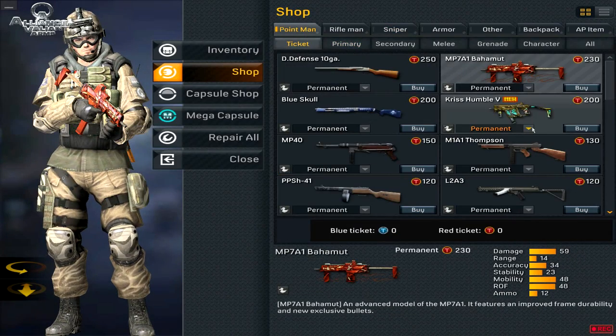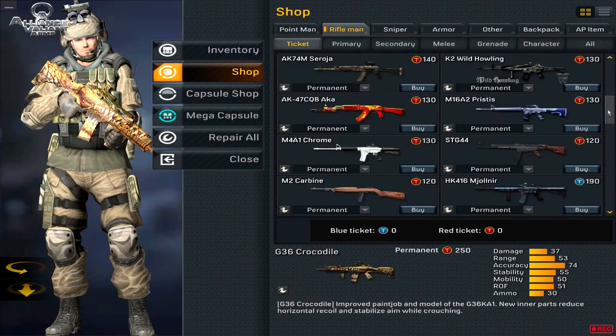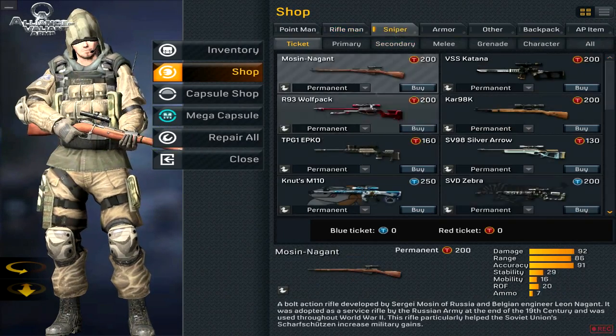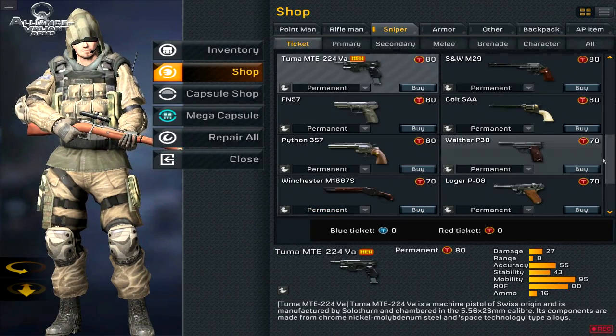The new red ticket weapons — here it is: Chris Humble V, 20 tickets. Let's go to the Rifle section if there's anything new. HK416 — level greys, ugly. Sniper — let's see. Tuma MTE — 80 tickets.